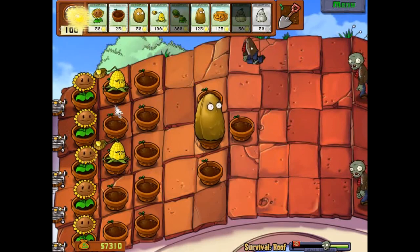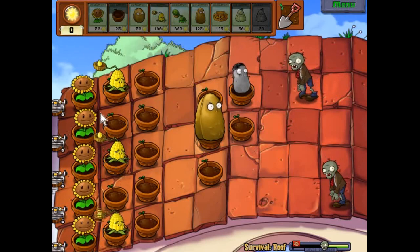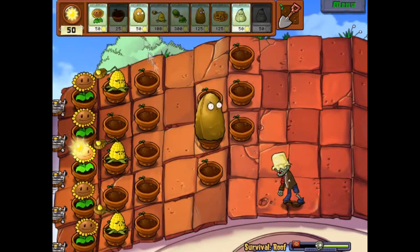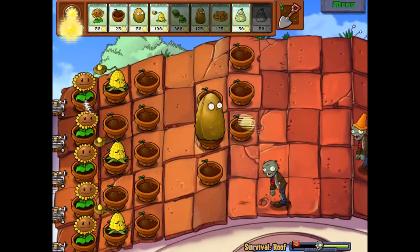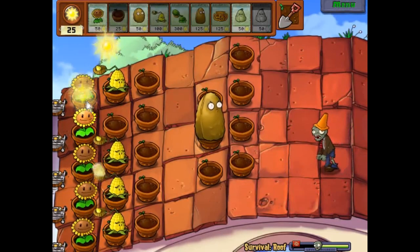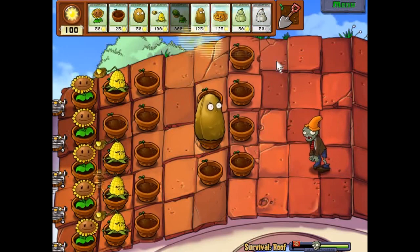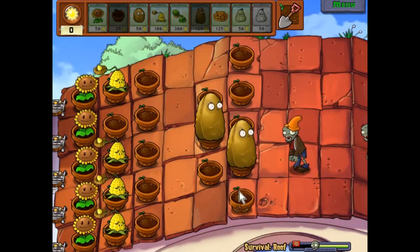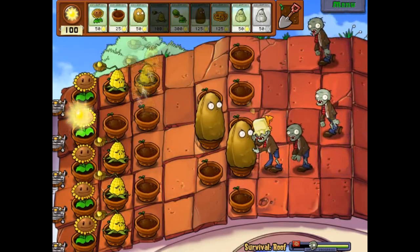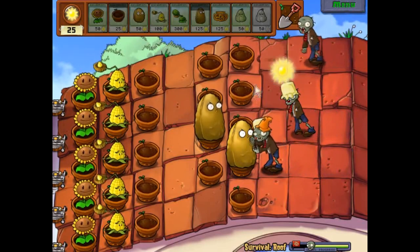I think if I remember correctly, the roof challenges throw balloon zombies at you at random points — you wouldn't really expect them on the roof. It is good at the beginning to bring both the tall wall nut and the normal wall nut or pumpkin. It just makes it a little bit easier.